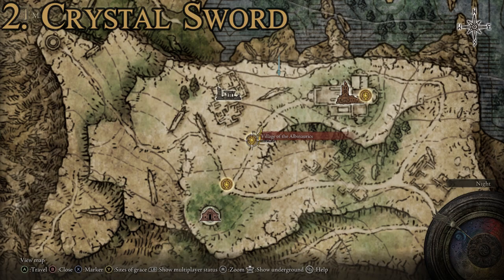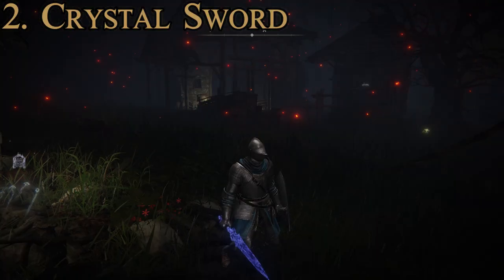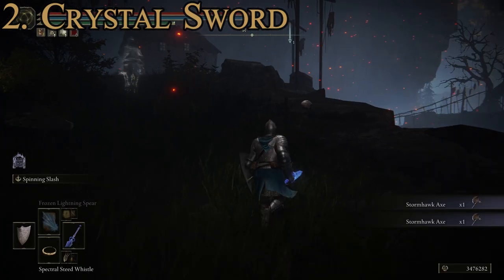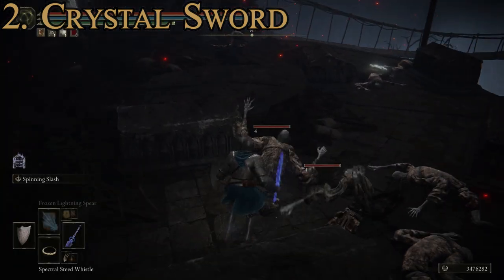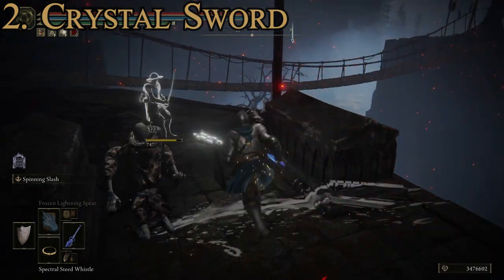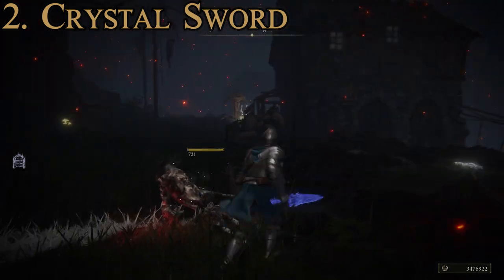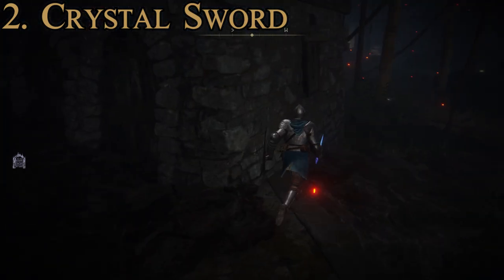To find the Crystal Sword, make your way to the Village of the Albinaurics. Start at the Village of the Albinaurics site of grace, move through the area past a wooden bridge and a well, and the sword is on a body somewhere along the edge of the path. It does excellent damage — one-hitting enemies here is always fun. There are also great ashes of war upgrades you can add to make it even more epic. That's number two, the Crystal Sword.